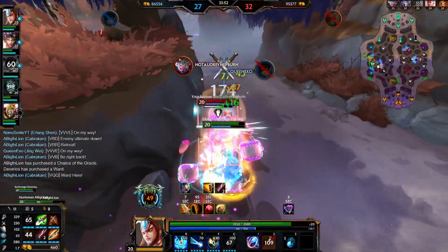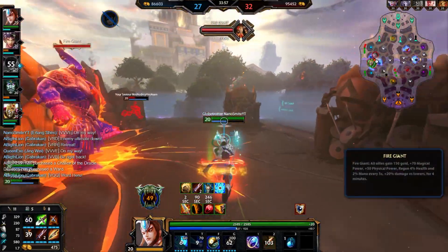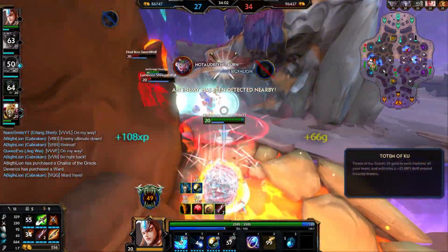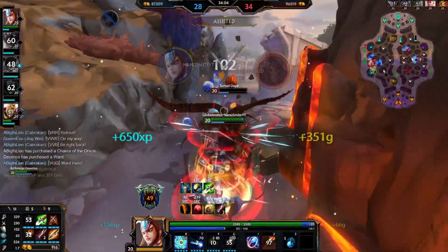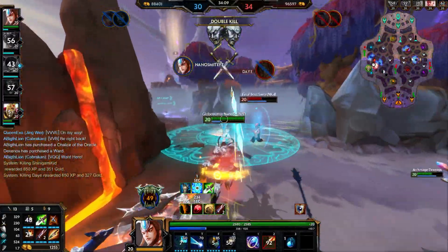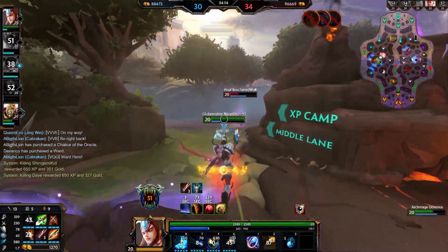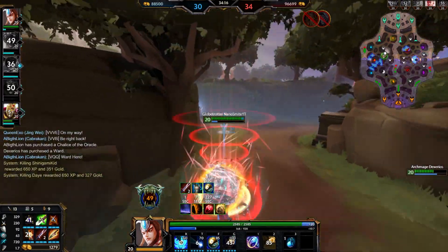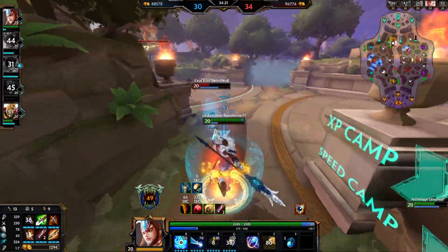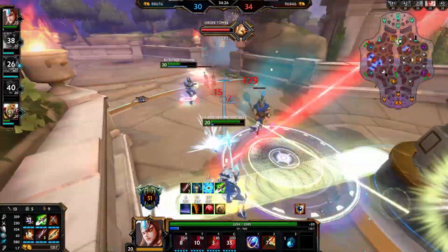Focusing Raijin here — where'd he go? Still chasing him. We have Erlang Dite passive. What are you even doing? Can we kill him too? Double kill. Definitely kill him. Damn, he's super fast though. Good kill.